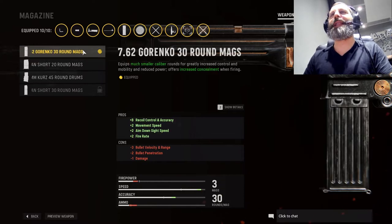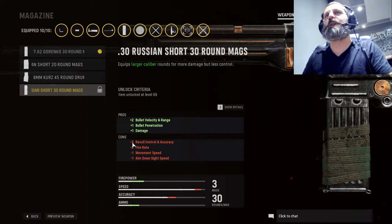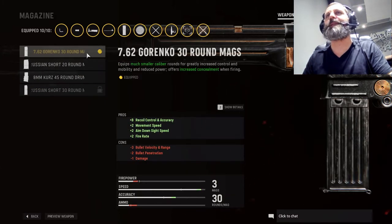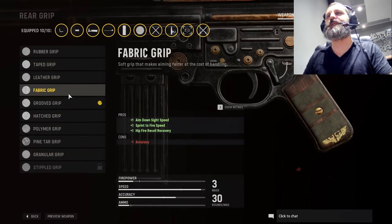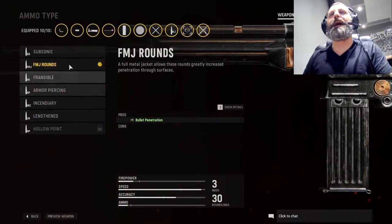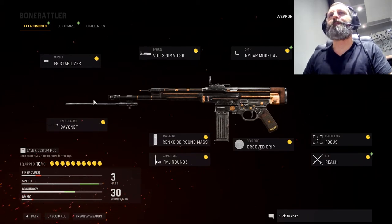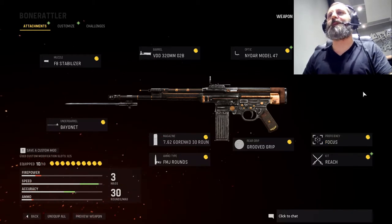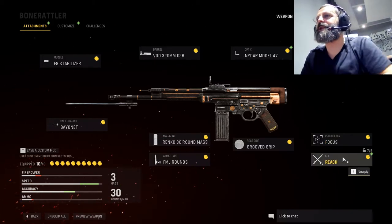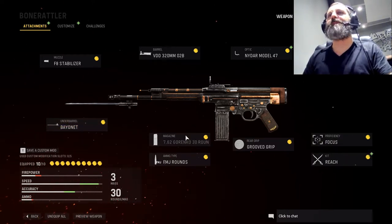For the magazine, I selected the top one — the reason is it gives greater speed, it's the one that gives more speed to the weapon. For the rear grip, it doesn't matter because it doesn't change anything for the bayonet. For ammo, it doesn't really matter either because it doesn't increase any speed on the weapon. So we are all set up. The critical ones are the Reach kit, Focus proficiency, the bayonet obviously, and whatever attachments give the most speed to your weapon — you want to use those.